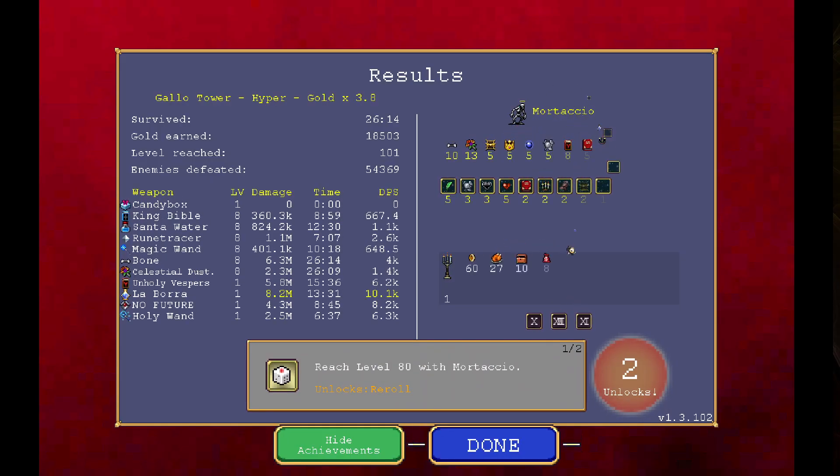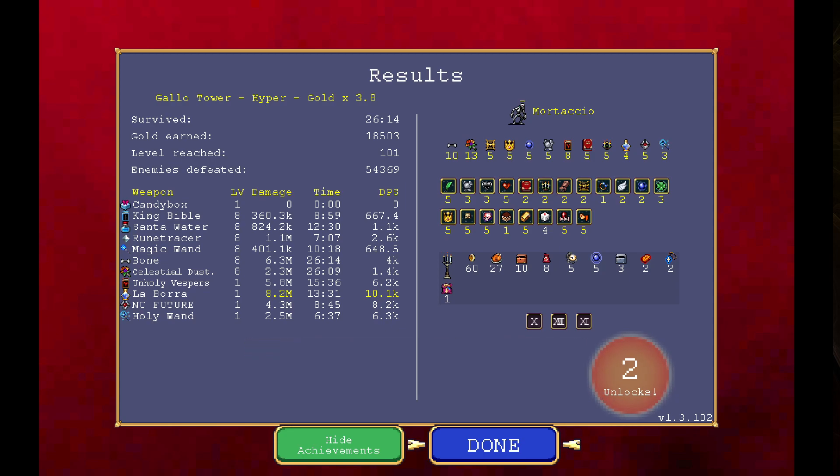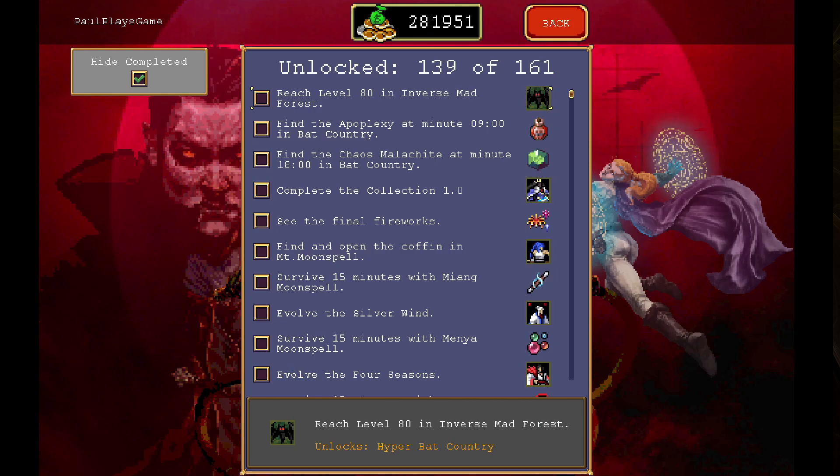But there we go — let's quit that. 54,000 dead, Labora yeah 10k, Celestial Dusting 1.4k damage, 2.3 million in total. Not as good as the bone. So we've got the Inverse done, we've got Hyper Tiny Bridge now, and we've got another re-roll. So between the bone and the Celestial Dusting joined together, it's not doing as much as the Holy Wand. Having two of those weapon types together is probably not the strongest, and that is a dedicated healing — but it's definitely opened up my eyes for healing for sure.